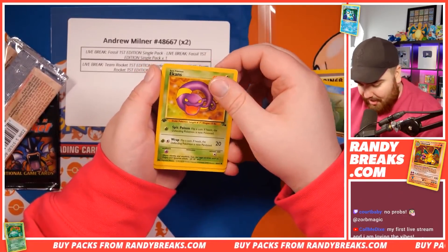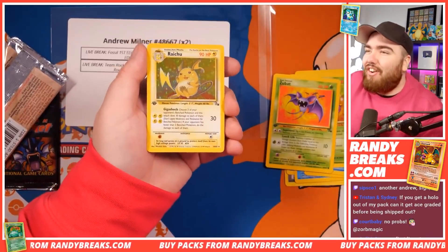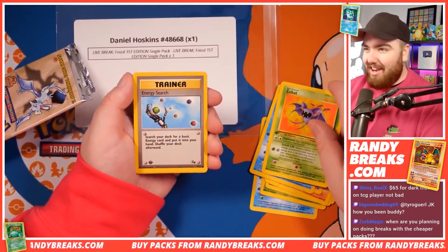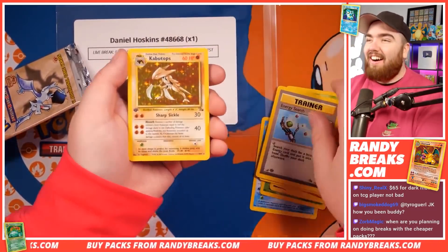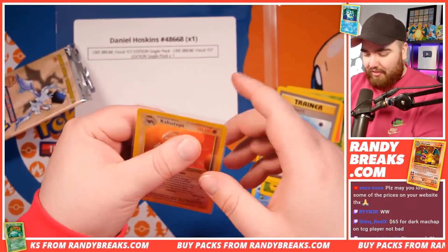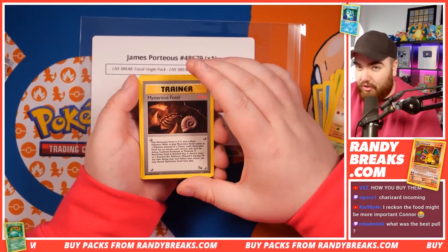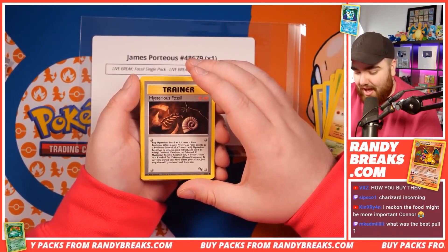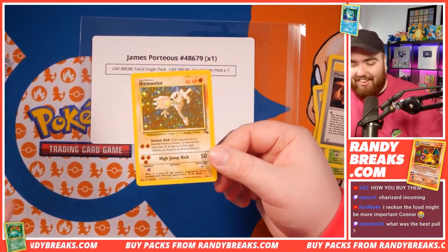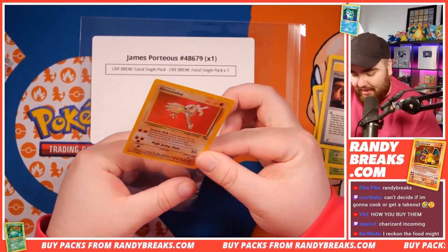Horsea. Ekans. Patent Pendant. We have a Zubat. And then we have a Raichu Holo! Let's go. Zubat. Energy Search. And Daniel — oh, another Holo! That's like four in a row. Kabutops Holo this time, from Fossil — love to see that, one of the Fossil Pokemon itself. Zubat. Geodude. Mysterious Fossil. We have — oh, finally — a Holo Hitmonlee! We've been pulling so many packs waiting for that Holo Hitmonlee, guys. Now we've pulled it.